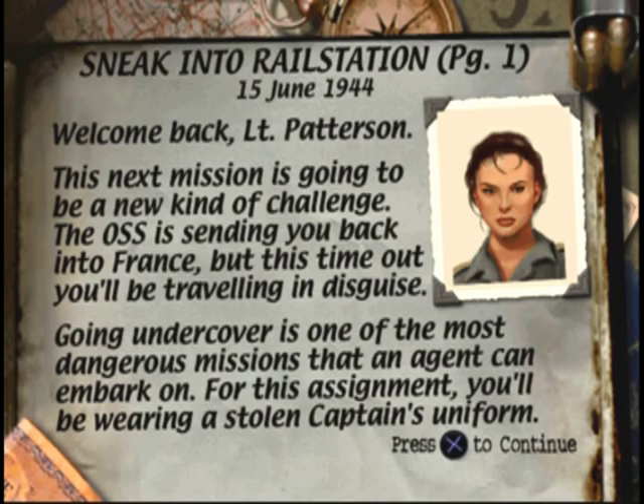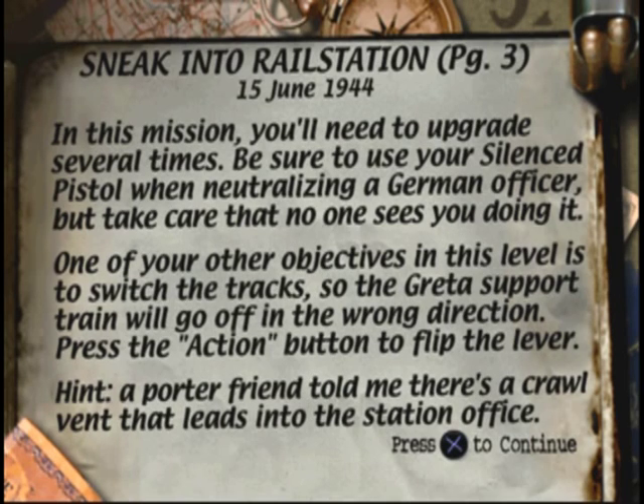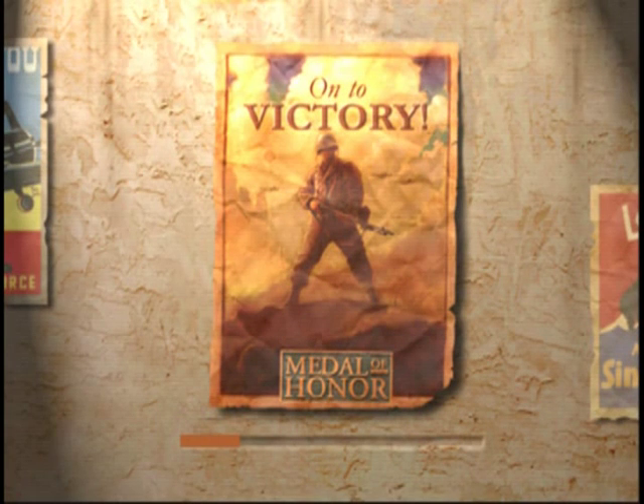Welcome back. We're going out in disguise as a captain in the Wehrmacht. Always show your papers — "Ihre Papier, bitte." Cycle to the passport icon in your arsenal and press the shoot button. Don't walk around with a weapon drawn. To upgrade to higher security, you have to kill people. In this mission you'll need to upgrade several times — use your silenced pistol. Also, switch the tracks so the Greta support train will go in the wrong direction. A porter friend told me there's a crawl vent that leads into the station office. On to victory!